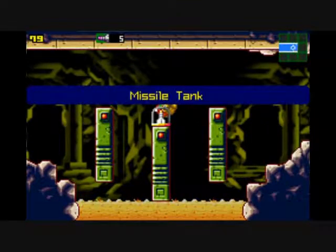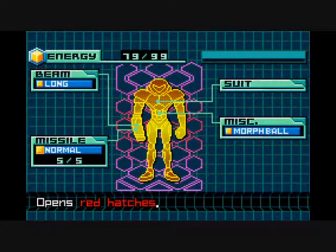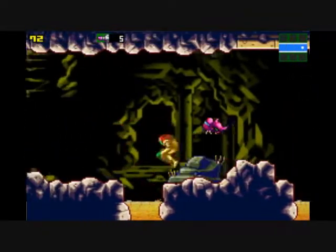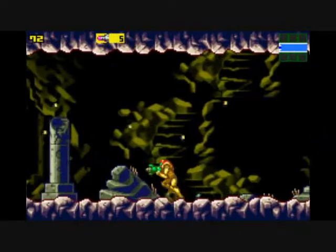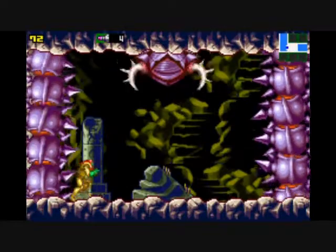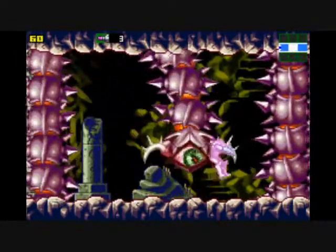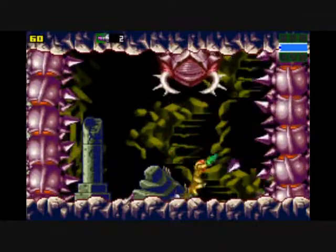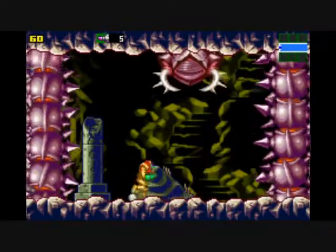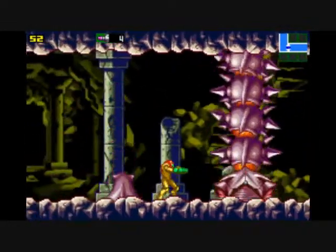I'm going to see if I can beat this guy the first time around. If you don't beat him the first time, then he shows up later. I'm going to try to beat him the first time. Nope — dang it. And now he's probably going to go away. Yep, he's gone. Dang it.